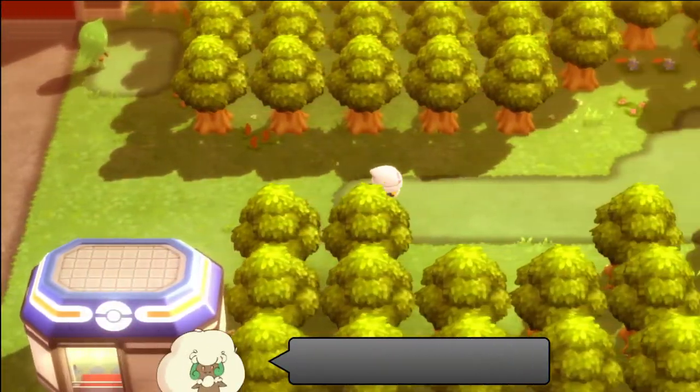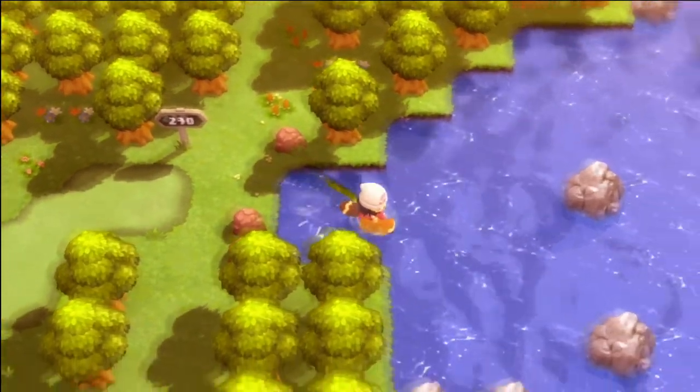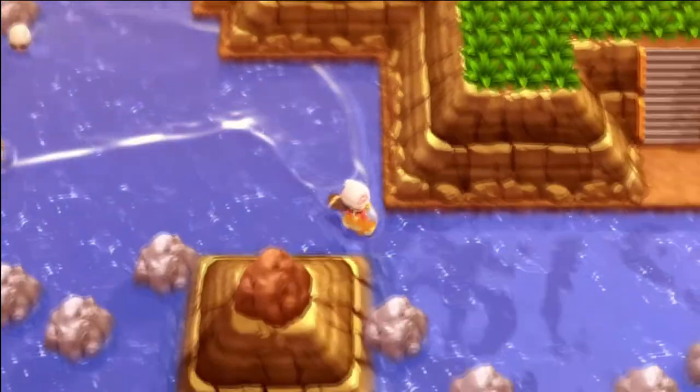I'm going to start off by flying to the Fight Area in the Battle Zone and make your way to the right in Route 230. Go ahead and surf in the water over here to find a small little island in the middle of the route.